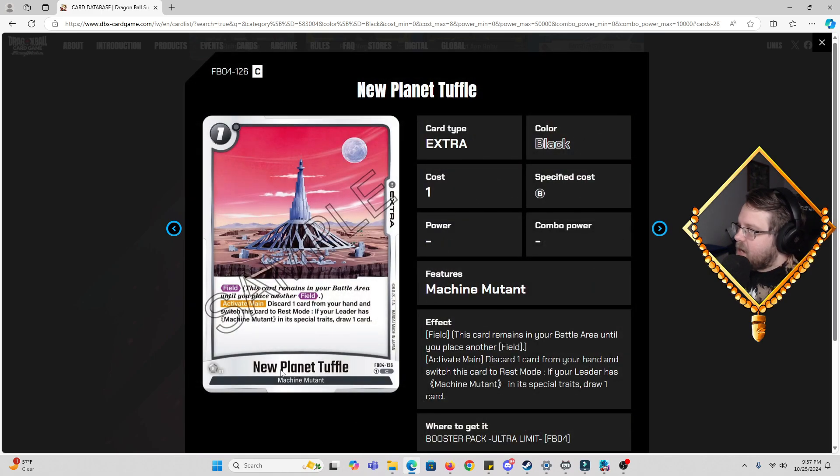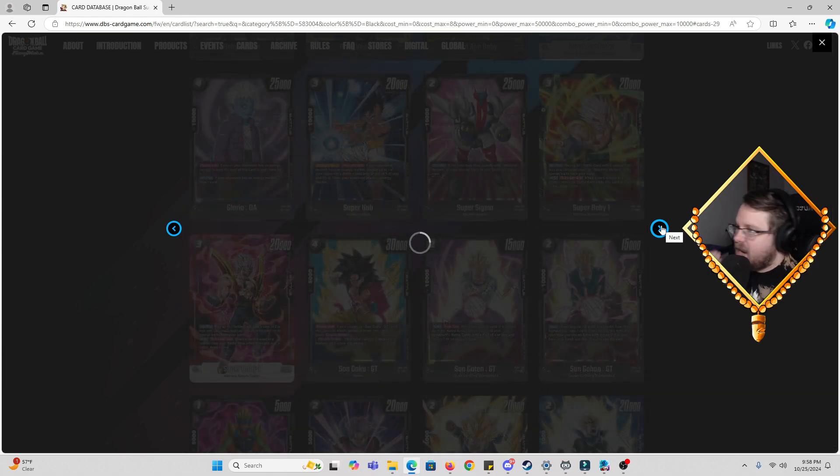Then we got the New Planet Tuffle, a one-cost field. Activate Main: discard one card from your hand and switch this card to rest mode. If your leader has Machine Mutant in its special traits, draw a card. For Meta Rildo you're cycling your hand for something potentially better and putting Machine Mutants in your drop to facilitate any restrictions. If you don't want to draw on your opponent's turn, Meta Rildo will allow you to rest this. It can only be switched to active on your turn — not a terrible field.